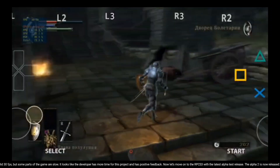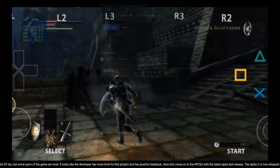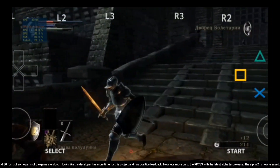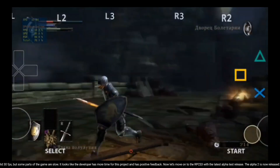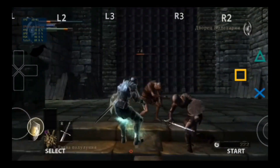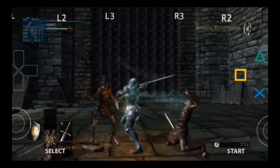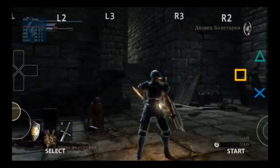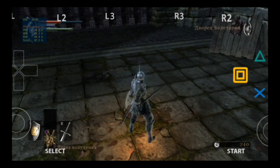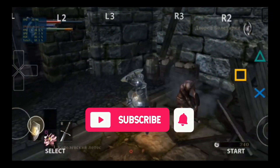Now let's move on to RPCS3 with the latest alpha test release. Alpha 2 is now released, adding initial USB device support and DS3, DS4, and DualSense pad support. We are still looking forward to more updates. If you want more info about the emulator, I'll drop the link in the description. Thanks for watching. We'll see you next time. Bye.